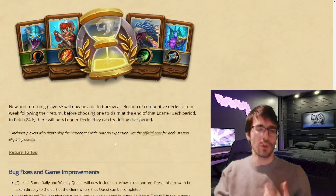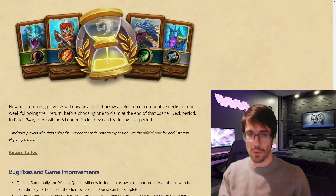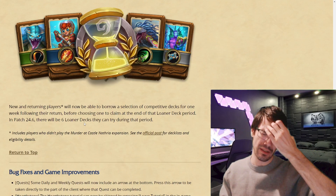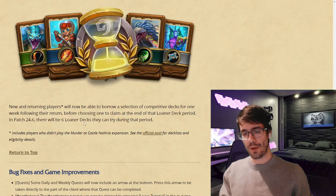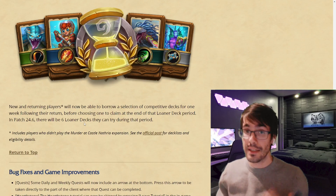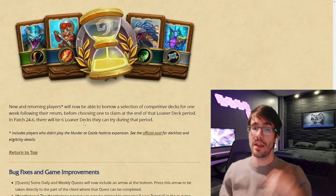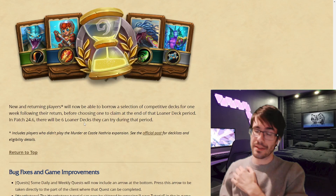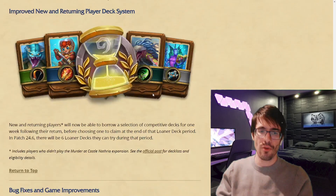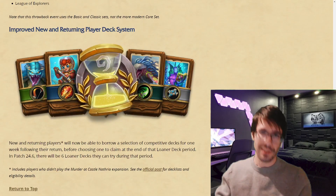They're also improving the new and returning player deck system. New and returning players will now be able to borrow a selection of competitive decks for one week, before choosing one to claim at the end of that loaner deck period. This is excellent — before you could get a deck just added to your collection, but now you have the option of playing and testing a few out for a week to see what you enjoy. Along with the Death Knight cards being added to the core set, I think that's going to be such a good step at making Hearthstone more accessible for those who don't want to spend money.